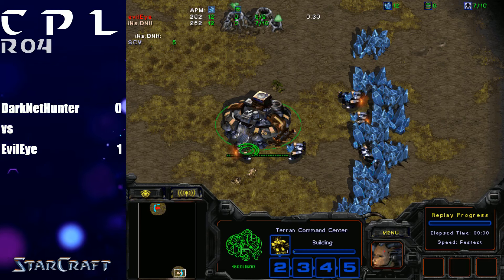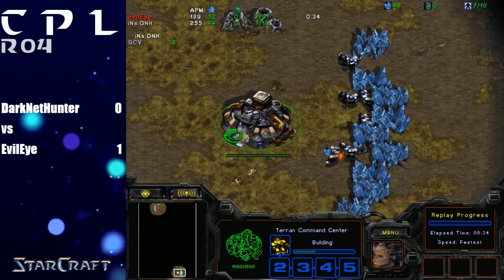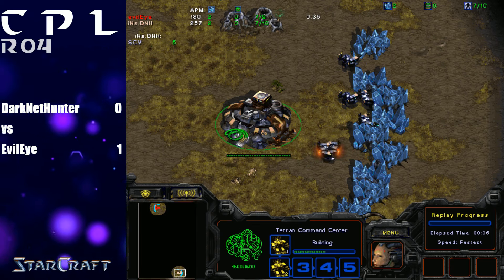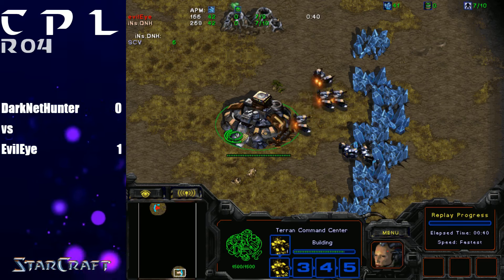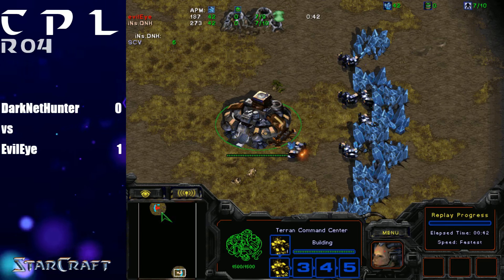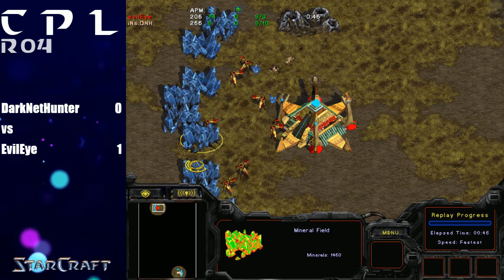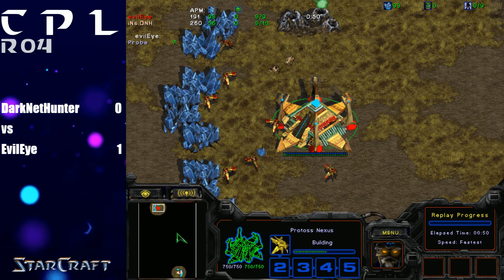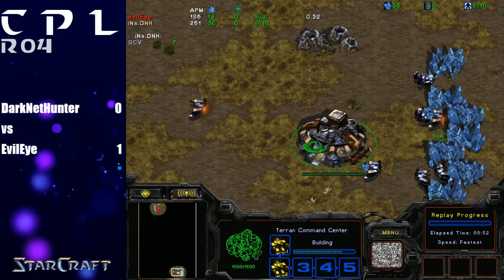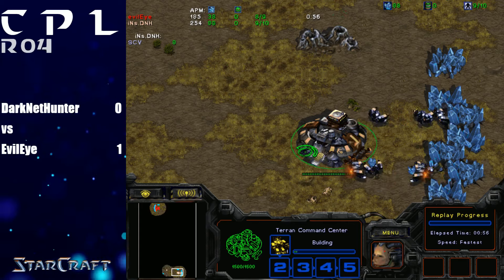This map is very interesting in terms of TVP play. First of all, it's very easy to split the map for Terran, considering that in the middle there are two bridges. If you control those two bridges, you have a golden opportunity to split the map in half, which always favors Terran. At the same time, Terran has a great opportunity to control both its natural and its third base that is kind of behind the middle line and to the right of it.